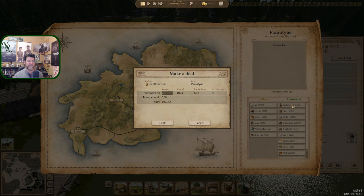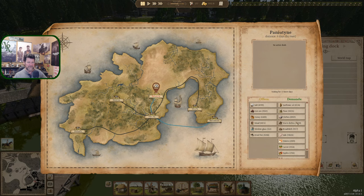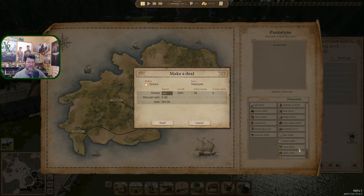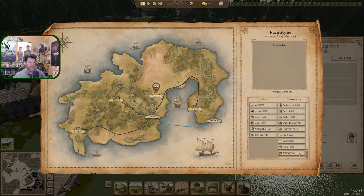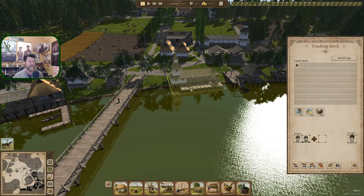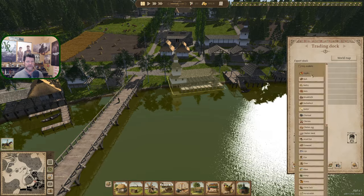So you guys want to buy. We're good on sunflower oil again — we did replace all of that. Flour, fine. Clothes, warm clothes, broadcloth, sallow, onions. Down to our last 58 onions. Apples — we could sell like 1,600 of those. 1,600 apples — deal. And that's done.